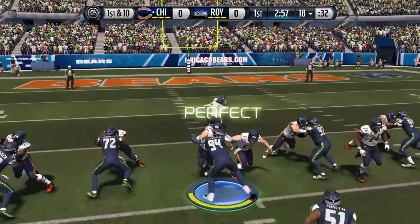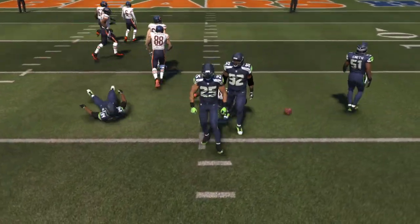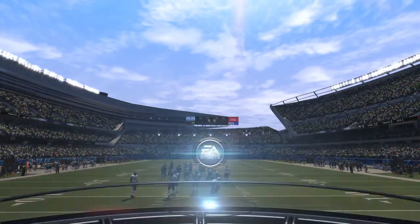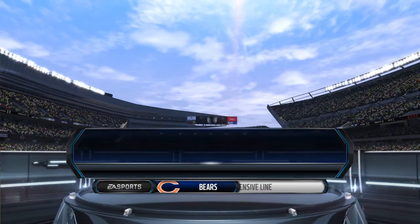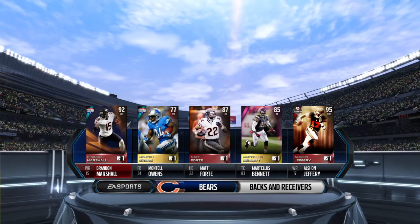Offense lines up here. First down at the 18. That's a gain of only a yard. This is a collection of wide receivers that could dictate this game today. They must find a way to create separation for their quarterback.